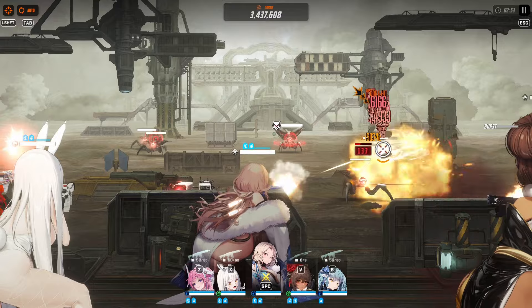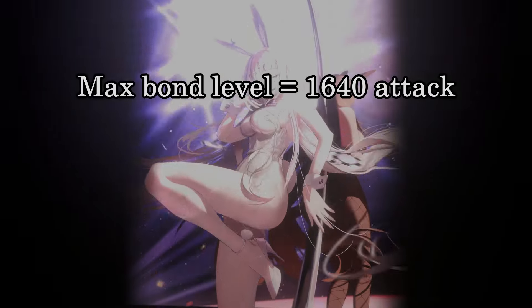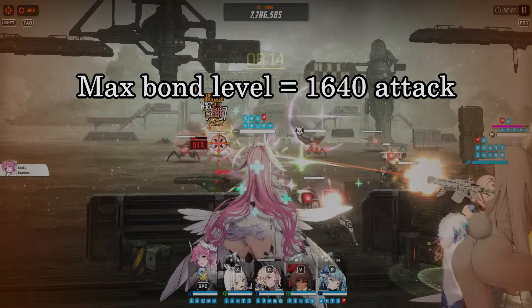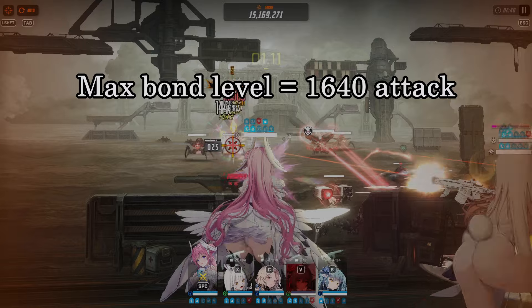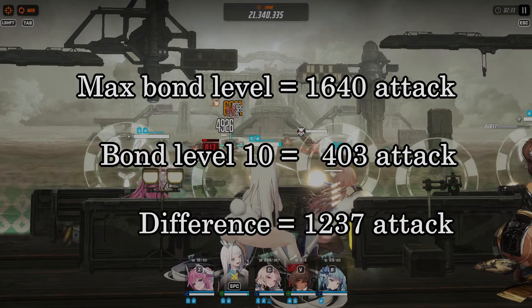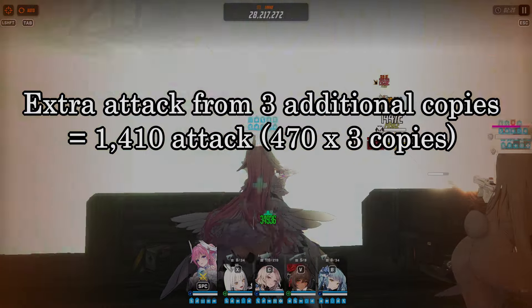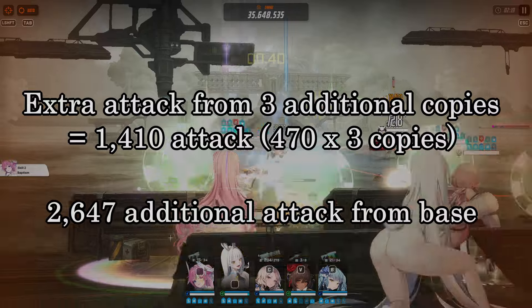She currently has 403 attack at bond level 10. So let's do some quick math to see how much attack we get at MLB compared to a base Privatey. At max bond level, an attacker unit gets 1,640 attack, so we are currently missing 1,237 extra attack from max bond level — 1,640 at max minus 403 at level 10 equals 1,237. Now calculating also the extra 1,410 attack from 470 times 3 copies needed to MLB Privatey.